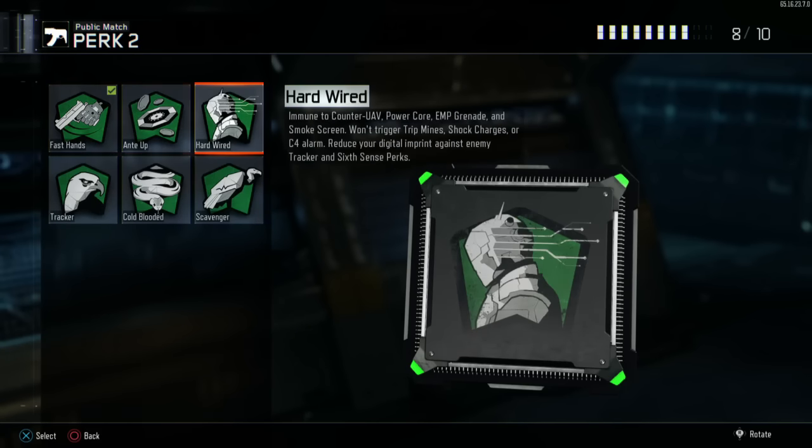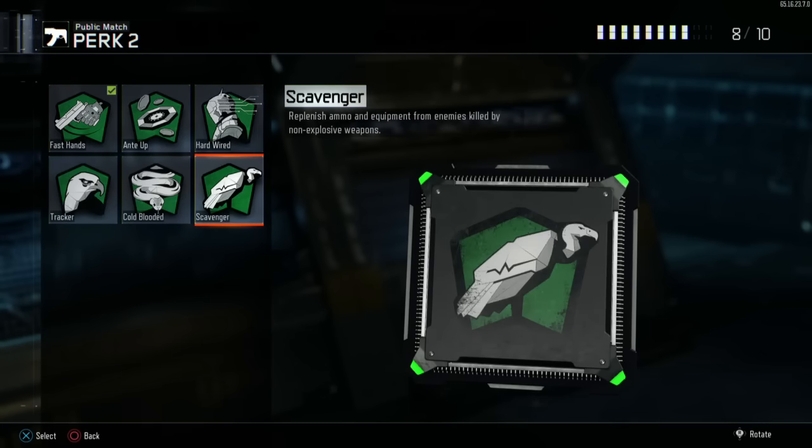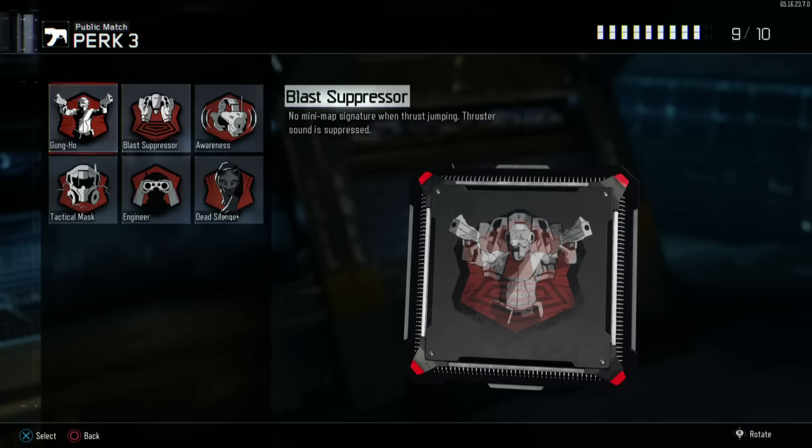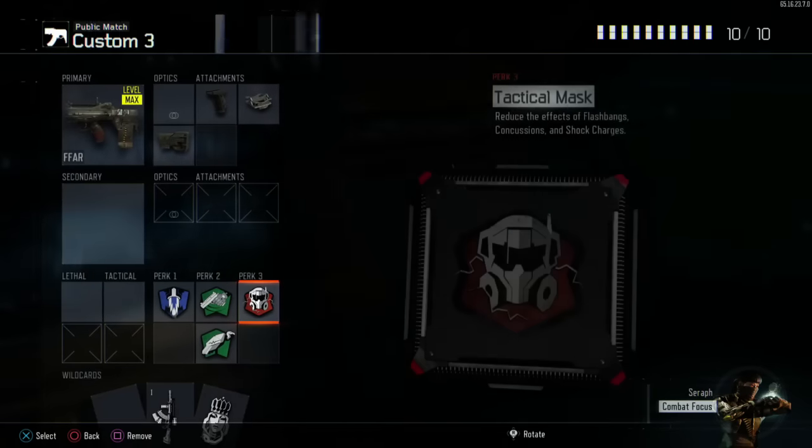For my second Perk 2 I run Scavenger, because I don't want to pick up anybody else's gun. If I'm going to use the Famas I want to use it the entire game — I want to get the recoil pattern down and not worry about running out of ammo and then picking up somebody else's gun with some crazy attachments I'm not used to.